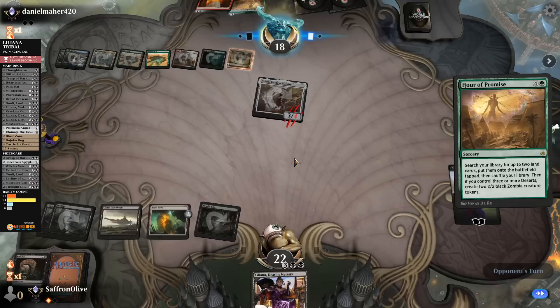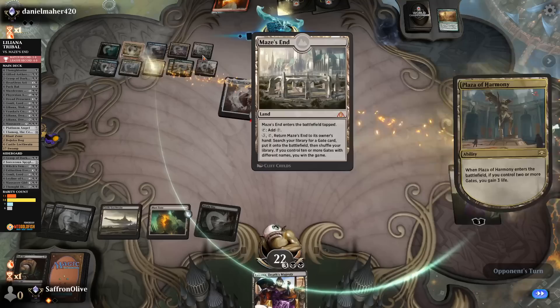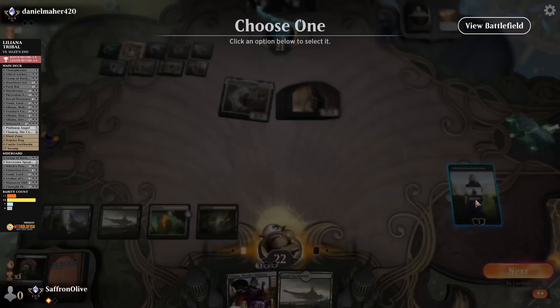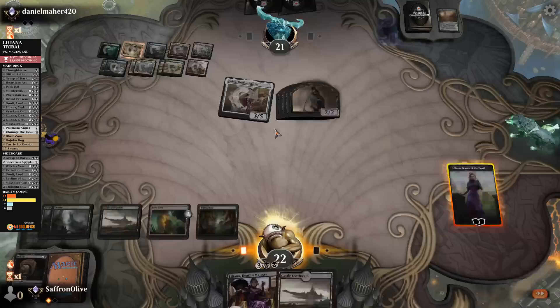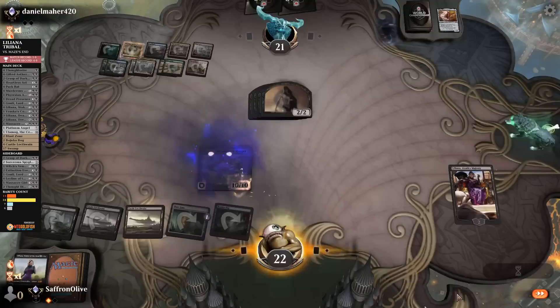Opponents Hour of Promises — zombies for days and Maze's End. How many gates do they have? One, two, three, four — not actually that close to winning with Maze's End. We get to untap. Liliana — we have five cards. Kill Golos! Liliana number two reanimates Ulamog! Castle Locthwain — that's our hope and dream.